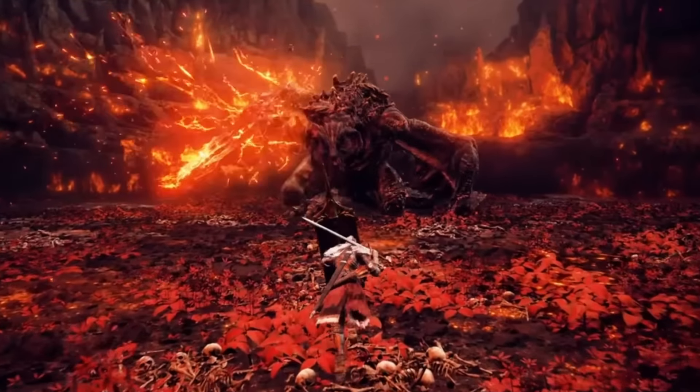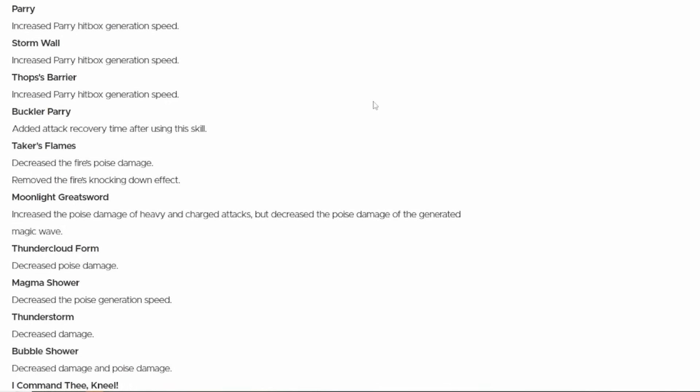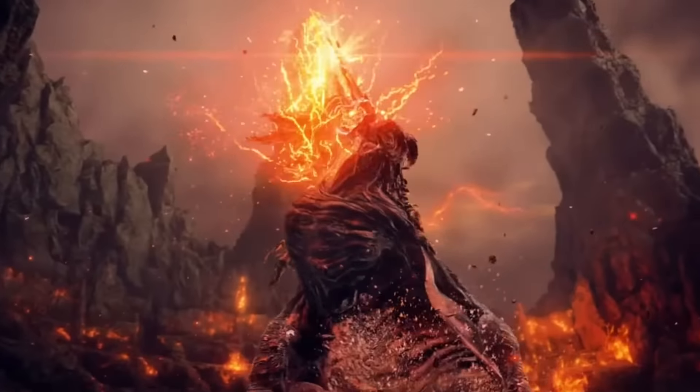We also received a balance to the Moonlight Greatsword — they increased the poise damage of heavy and charged attacks but decreased the poise damage generated from the magic wave, which makes sense. Thunder Cloud Form on the Dragon King's Cragblade received a nerf decreasing poise damage. Thunderstorm from the Stormhawk Axe also received decreased damage, which is sad.